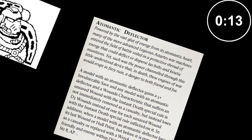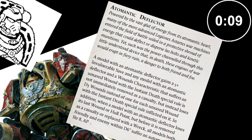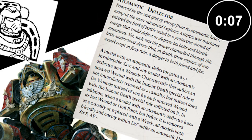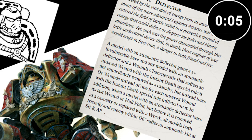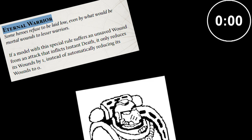Even so, there are some counters. Most common of these is the Atomantic Deflector on Contemptor Dreadnoughts. This piece of kit makes instant death hits go from reducing the model to zero wounds to only inflicting D3 wounds instead. Likewise, Eternal Warrior means that instant death hits reduce you to one wound, not zero.